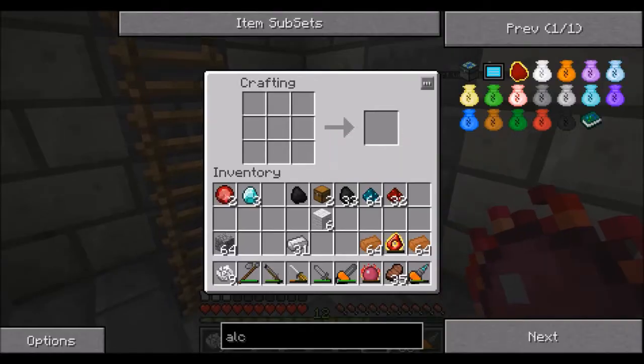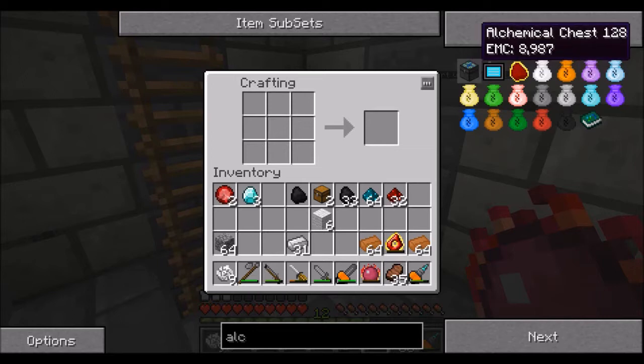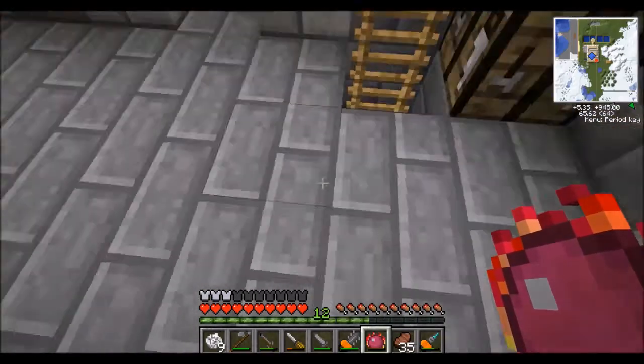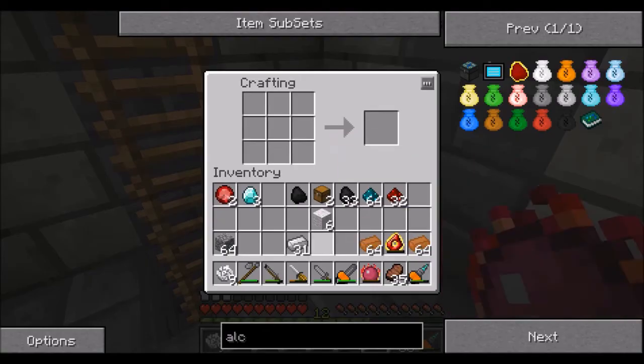We're going to make a load more covalence dust because it's something we're going to need to repair stuff. I need to make two of these chests so we can have a repairing chest for items, which I will probably put on the equivalent exchange level. Now that we can fly, I'll probably get rid of this ladder as well, but maybe not just in case the jetpack messes up. We need redstone and iron to make some covalence dust.